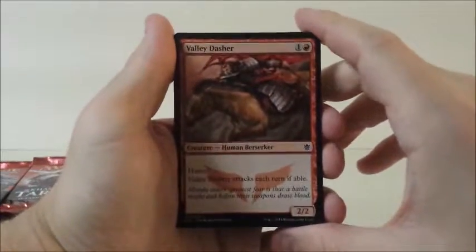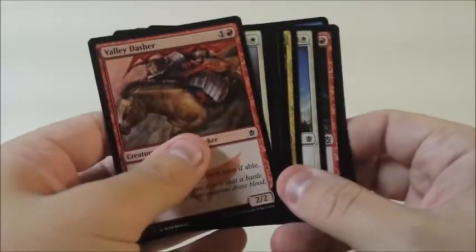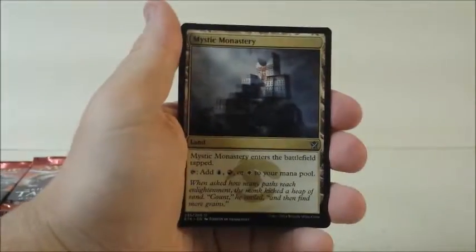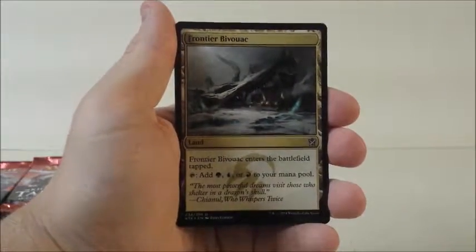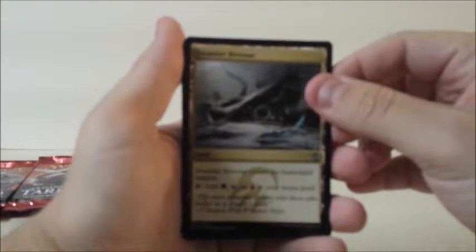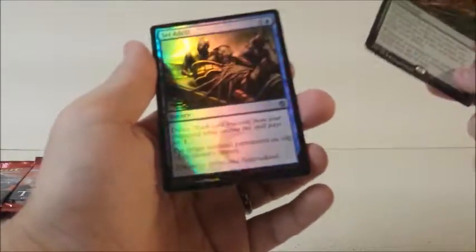Unfortunately I just — I love Control, but I just can't find myself playing those colors, at least for now. Burn Away, Mystic Monastery, Frontier Bivouac — I think that's what it's called — and Trail of Mystery, and a Foil Set Adrift. I think that's three straight packs where we've had foils — that's not bad. We are down to our last four packs and we have a total of two Mythics, which is not exactly the ratio I would shoot for.